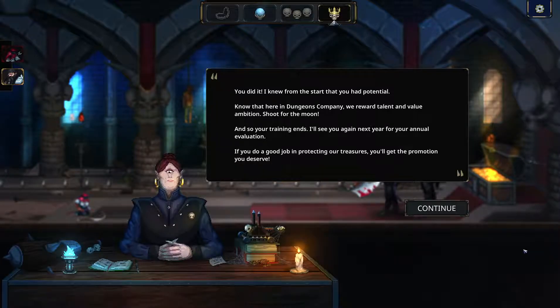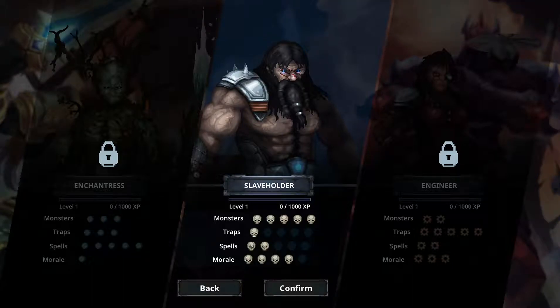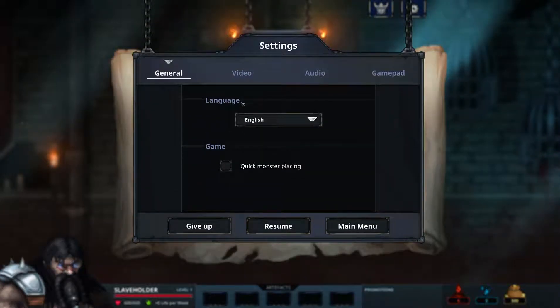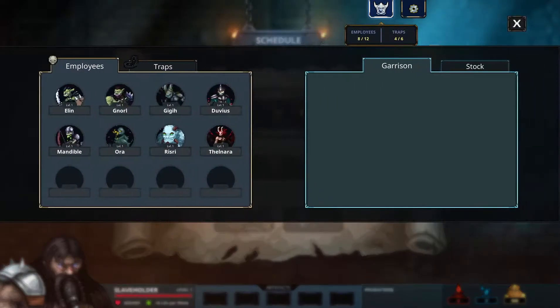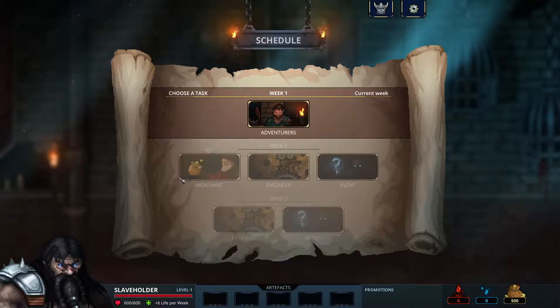'You did it — I knew from the start you had potential. Here at Dungeons Company we reward talent and value ambition. Your training ends — I'll see you again next year for the annual evaluation. If you do a good job protecting your treasures you'll get the promotion you deserve.' This is cool — you get to choose different bosses. That's the amount of monsters you can deploy. He's not great with traps or spells but he has good morale. Week one — we need to stop some adventurers.